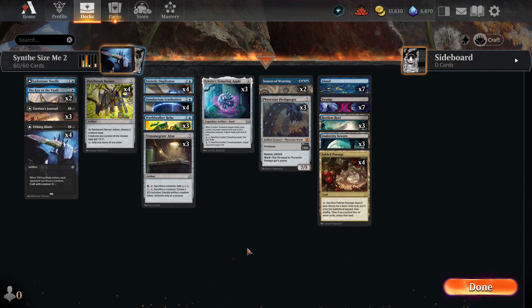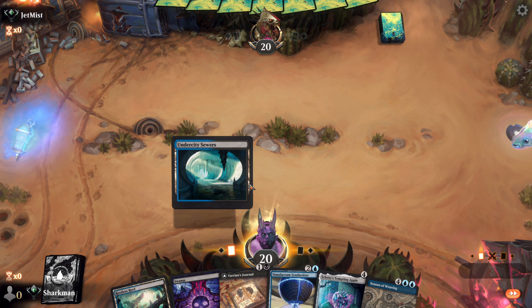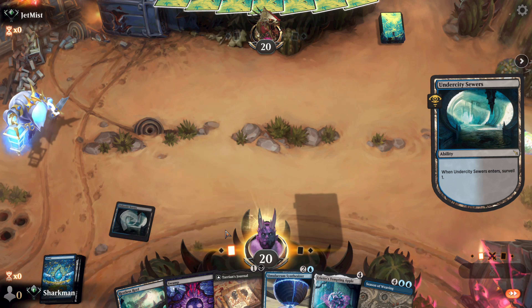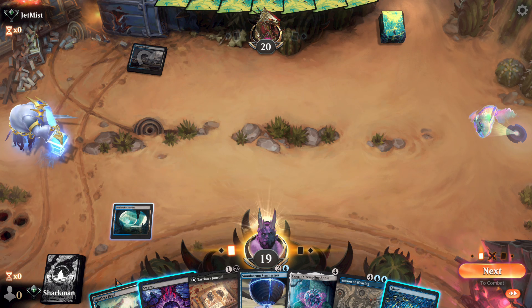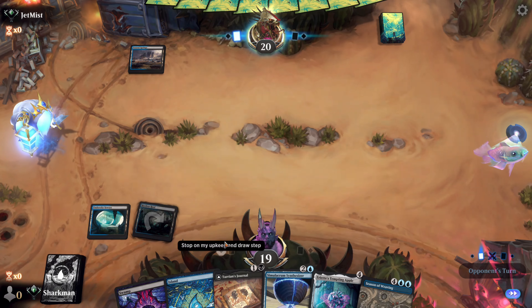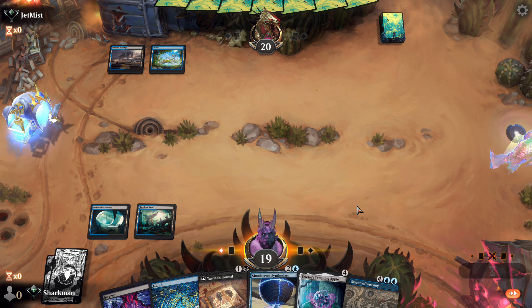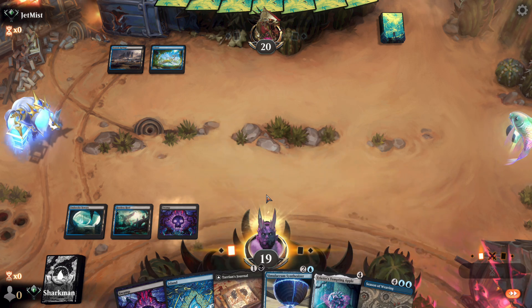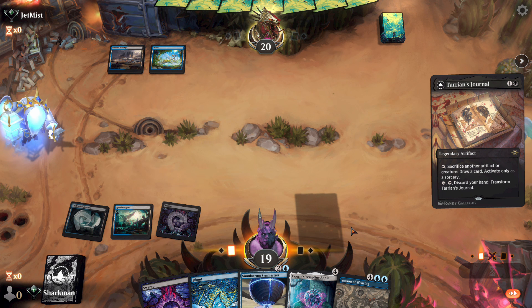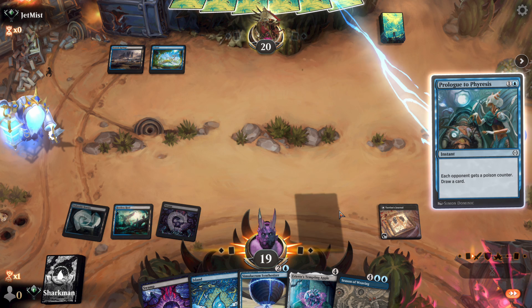We're kicking off with a three-lander that includes the critical Synthesizer. We've got a journal as well, along with an apple. The weaving is extra gravy. We'll play out our Surveil land first — we've got an island on top. We'll keep it as we don't have our mana artifact, and we have an apple we'll likely want to get down. With the opponent on Dimir, we'll play out the journal first and see if they have a counter. We get it down, but there is a bit of a hitch so they have something in hand.